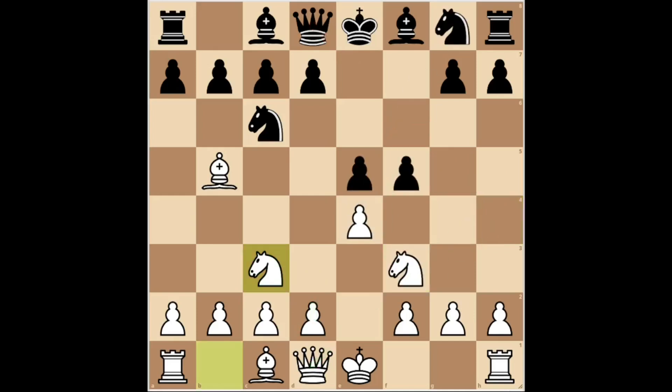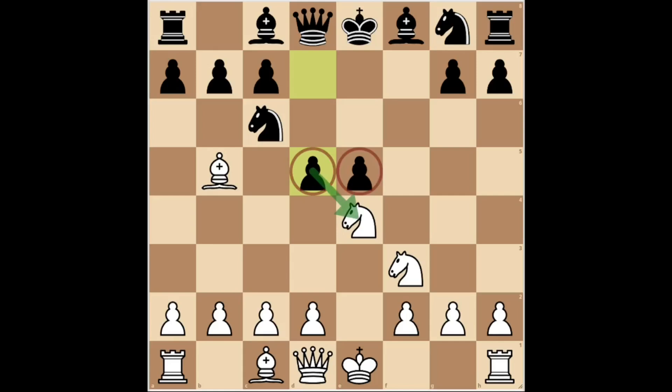After the move knight c3, black's best option is to capture the e4 pawn. After knight takes e4, black can play d5, occupying the center with his pawns and threatening to capture the enemy knight. It looks like black is going to take the initiative. But now white can play knight takes e5, removing an opponent's central pawn and increasing the pressure on the pinned knight on c6.